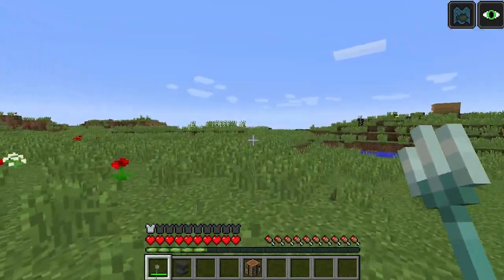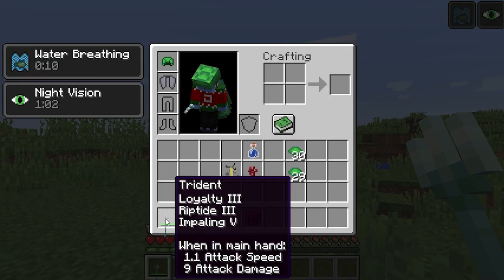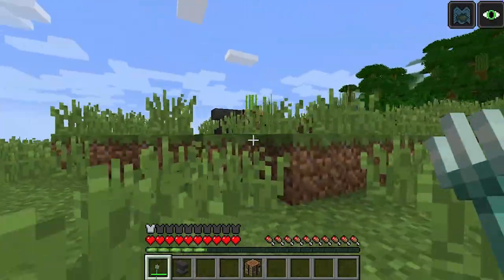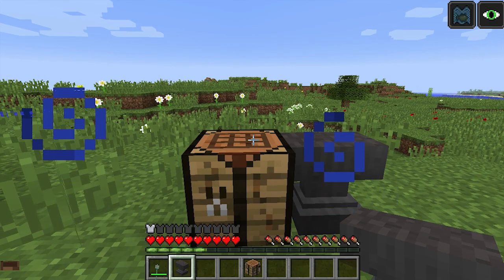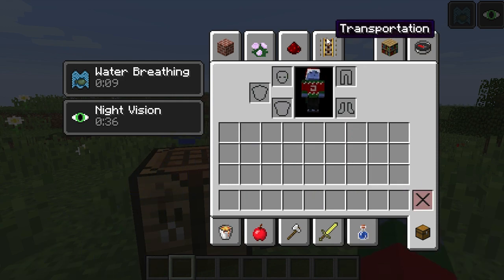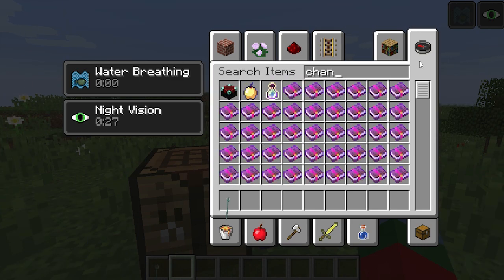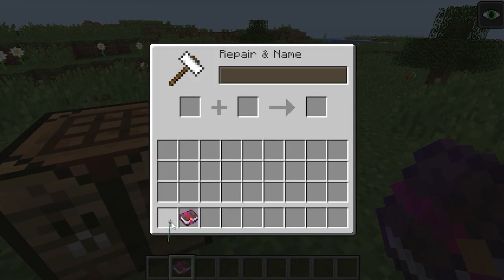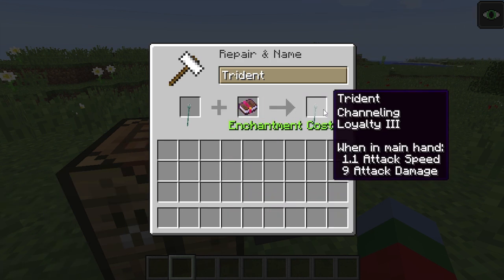One of the coolest features in this snapshot involves the trident with Channeling and Loyalty enchantments. Right now when I throw it, it can throw and return and kill nearby mobs. So let's switch to creative, grab a trident with Channeling — which only works when it's raining — and also add Loyalty so it returns. Then set the weather to rain.